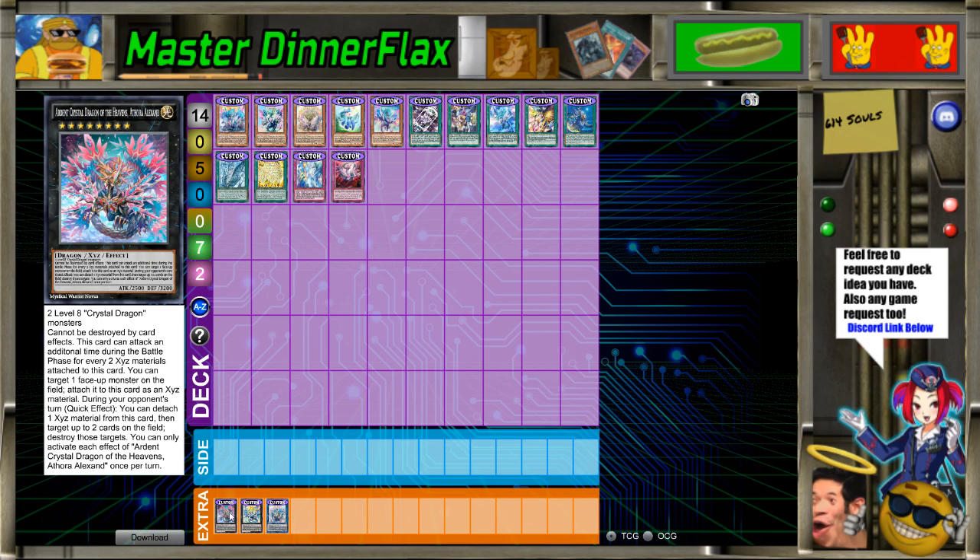The XYZ monster: cannot be destroyed by card effects. This card can attack an additional time during the battle phase for every two XYZ materials attached to it. You can target one face-up monster on the field and attach it to this card as an XYZ material. During your opponent's turn — quick effect — you can detach one XYZ material, then target up to two cards on the field and destroy those targets. This thing is extremely bloated. I feel like it should just target one card — because that's an extremely bloated effect for an archetype that already has a lot of tools.